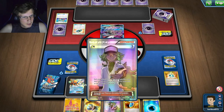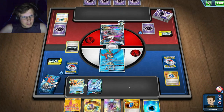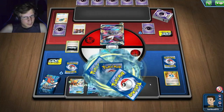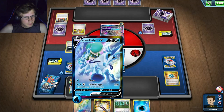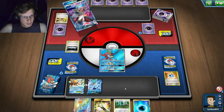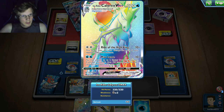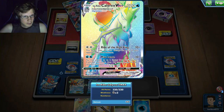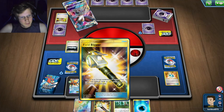He definitely wants to set up Silent Lab and he'll get it — I'll use N on him. It'd be awkward if he used Unfair GX this turn. He's going to do Field Blower and then probably target Ice Rider. I still have another energy, but can't do much. If I top-deck an energy I could do 250 damage right there — it's just one shot away.